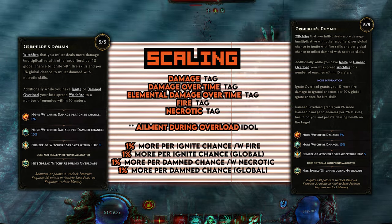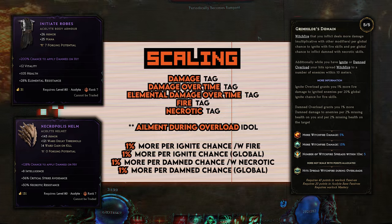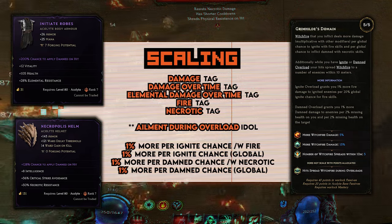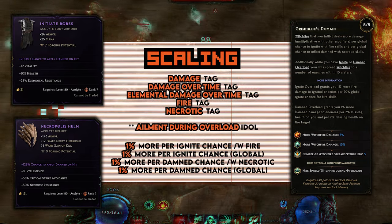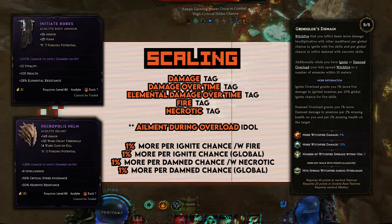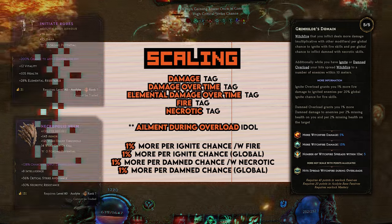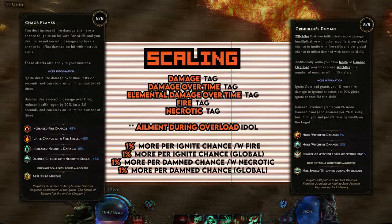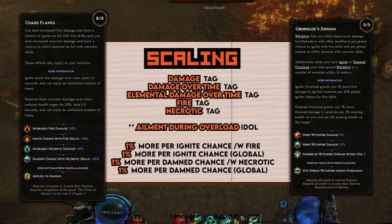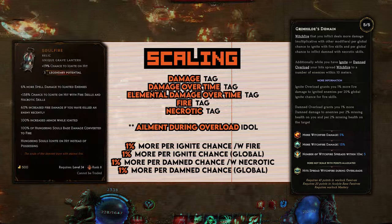Next are more multipliers. Witchfire gets 15% more for every 100% Damned chance you have, and 5% more for every 100% Ignite chance you have, with 5 out of 5 nodes in Grimhilda's domain. This is true for 1 point in Grimhilda's domain as well, giving us only 3% more for Damned and 1% more for Ignite. This is universal for global chance to ignite, chance on Damned, chance on hit with fire and necrotic spells, and even Soulfire, which counts only towards ignite.